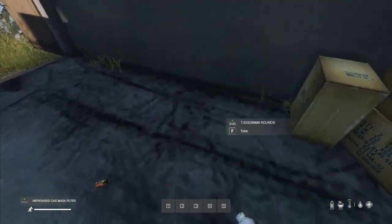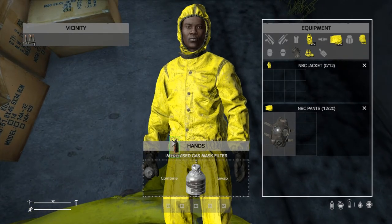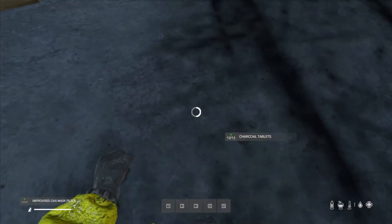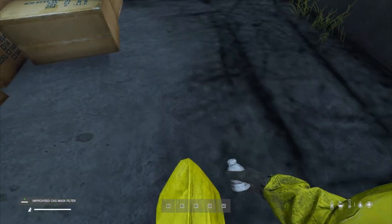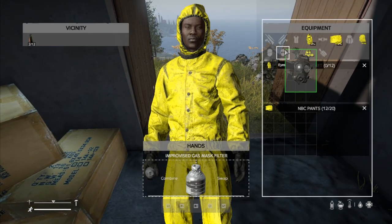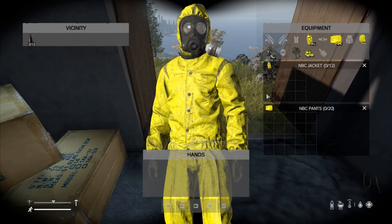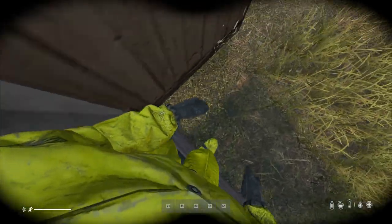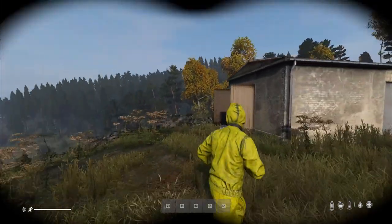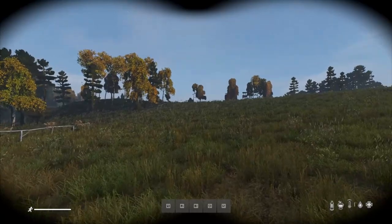In order to use the filter in a contaminated area, you'll need to fill it with air using charcoal tablets. You can find charcoal tablets in medical areas such as hospitals, medical centres, or medical tents. Bear in mind you will need at least six tablets in one pack. Simply combine your filter with them and an option will appear saying 'fill filter.' You can now attach this to your mask and use it while in contamination zones.